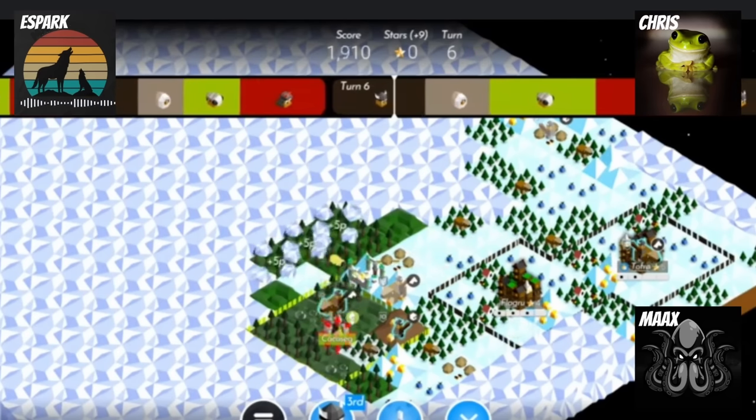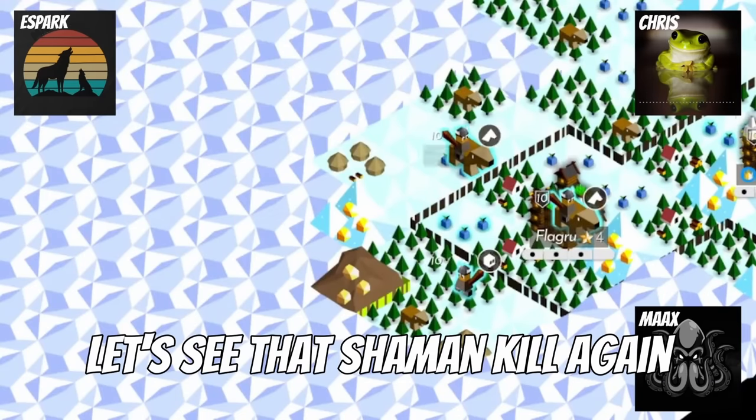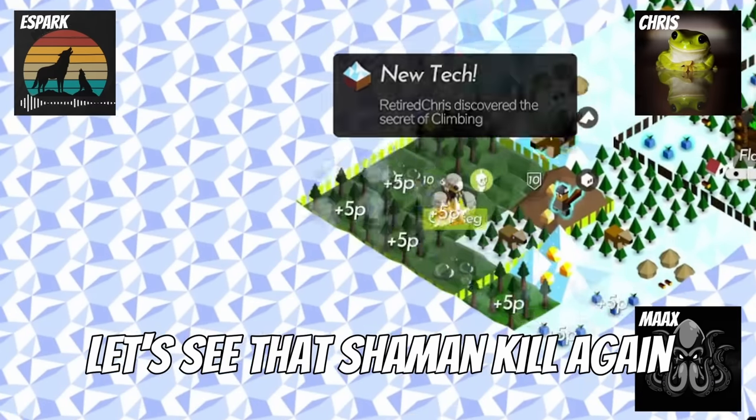We set up a nice little play where we know we're going to get a certain number of stars from me meeting Cymante. So I can afford to buy climbing, move onto the mountain, meet Cymante. I have just enough stars after chopping one forest to afford roads, to put a road west of the village, which allows me to kill Cymante's shaman on turn six and siege their only other city.